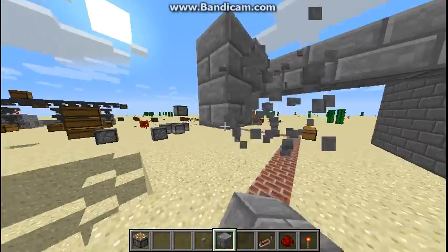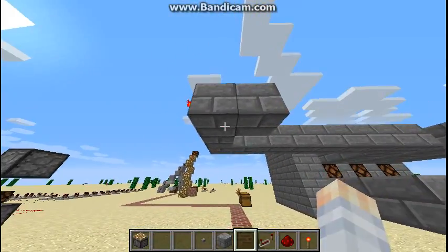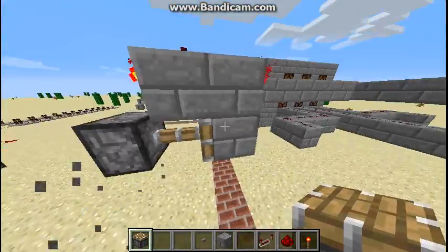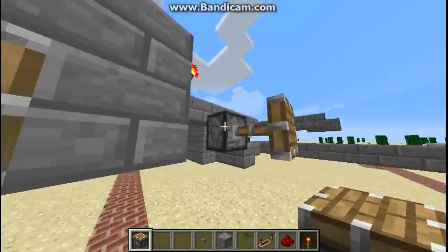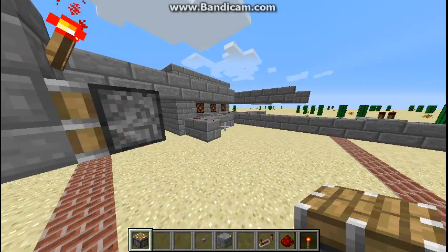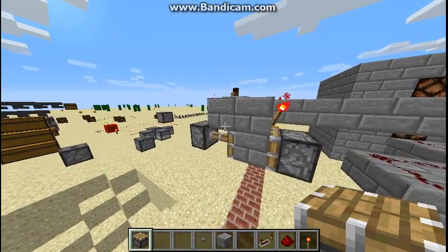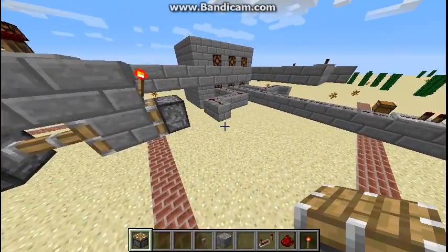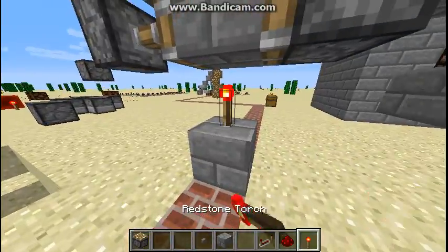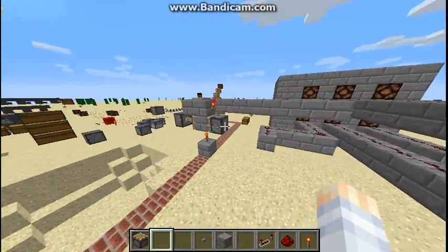Alright, redstone torches... solid block... And there's another thing I don't usually do with my builds: when using bigger wire setups, you should use colored wool to signify different wires. That's what I'm using on a trap on our adventure map — I have like six different colors of wool just going everywhere. Now I just add a block on top of my brick wall, and I'm going to attach all six T flip-flops. I'll cut and be right back.